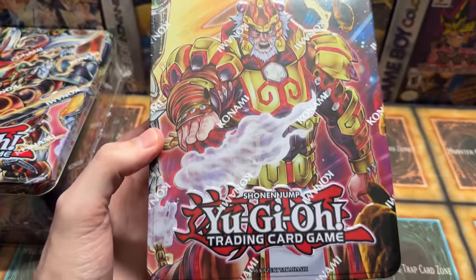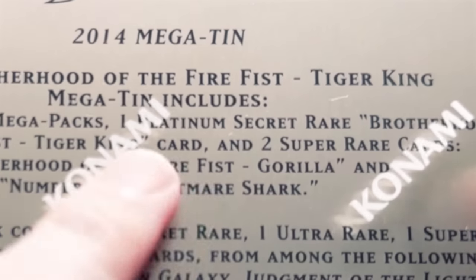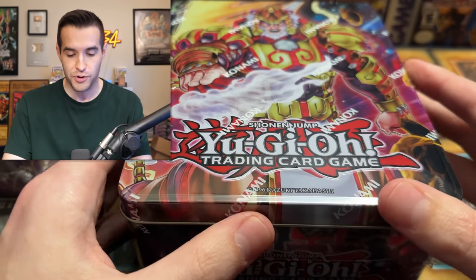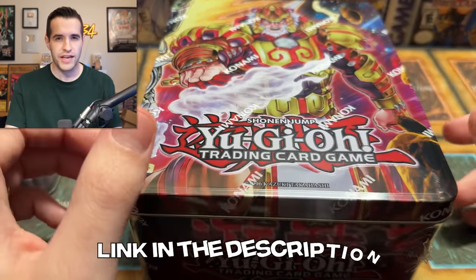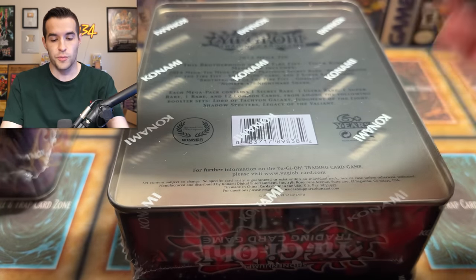Let's go ahead and check out this Brotherhood of the Fire Fist tin — very cool looking. The back says 2014 Mega Tin; this Brotherhood of the Fire Fist Tiger King tin includes three 2014 Mega Tin packs. These are the Platinum Secret Rares — a rarity that is coming back in the Rarity Collection later this year, which is pretty crazy. We might have a discount code for the Rarity Collection with Sasiato — you'll get 5% off your order through that link, and it helps everybody out.